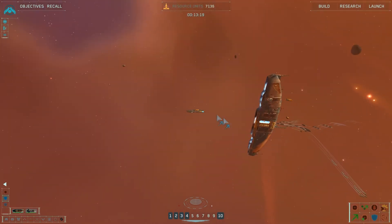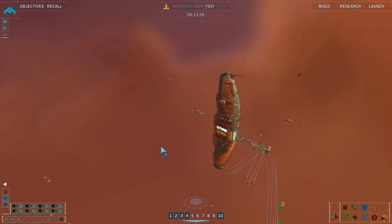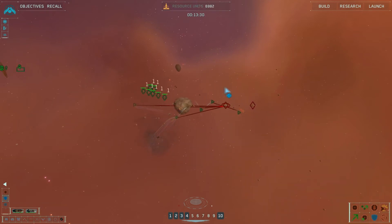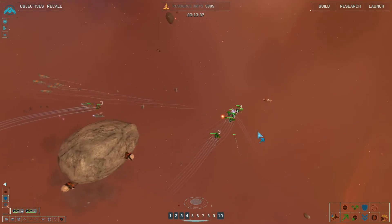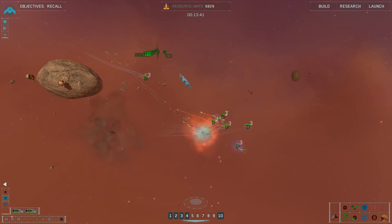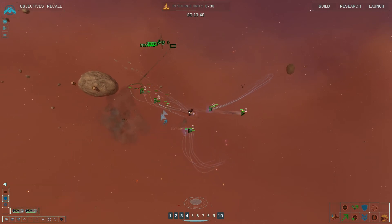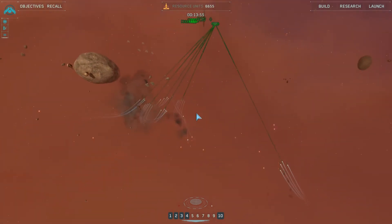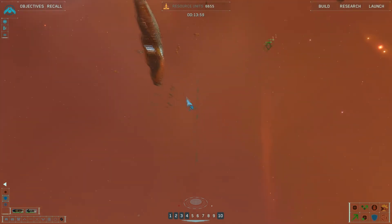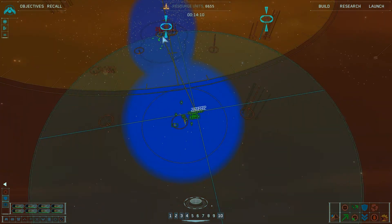Where's my flak frigate? Is that anything? There's my frigate. Where are you coming from? I should really probably bring the carrier up here at this point — maybe deal with some of this stuff a little more efficiently. Get those guys fixed up.